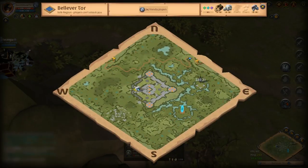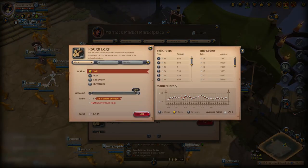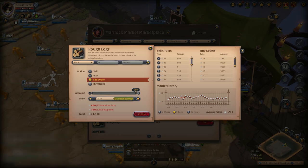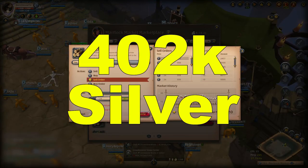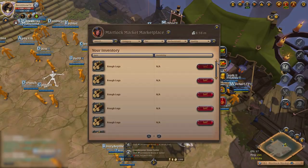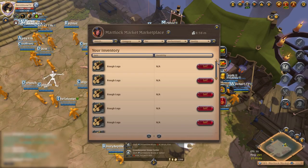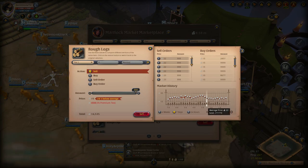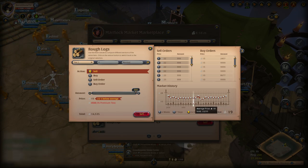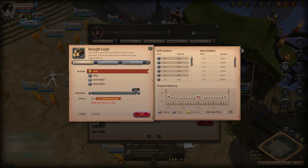After 15 minutes of traveling across the map, I reached Martlock and sold the Rough Logs for 22 silver each. That gave me around 402,000 profit — excluding the setup fee from the buy order, the sell order, and the tax. With just around 20 minutes of active effort in buying, selling, and transporting, I made 402,000 silver having only invested around 365,000.